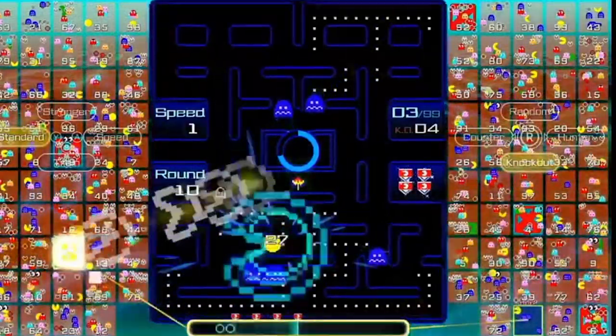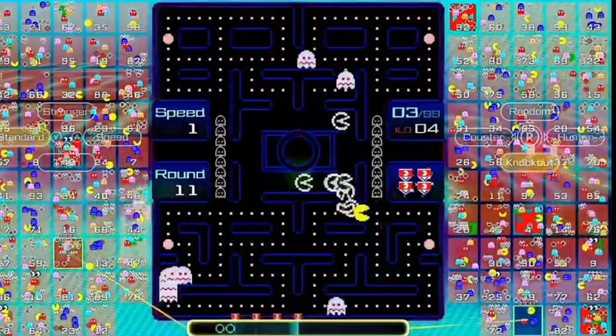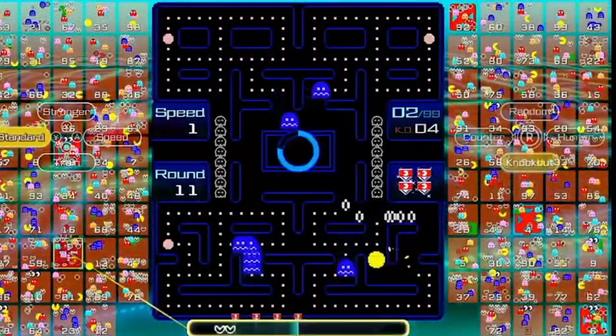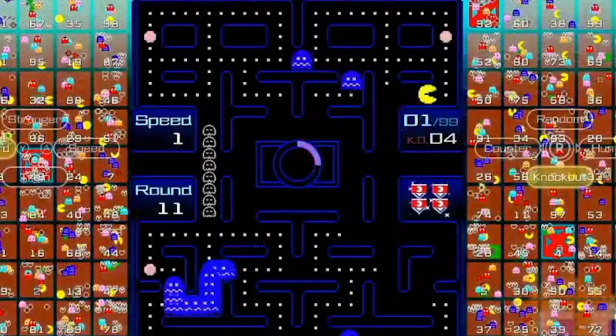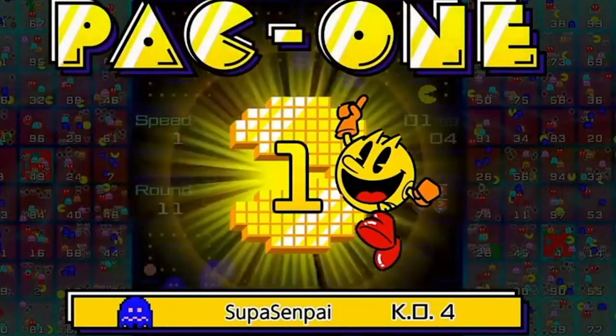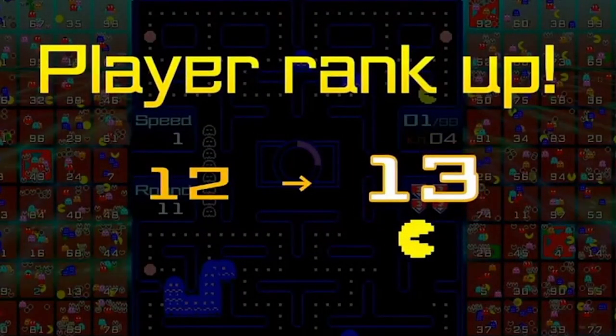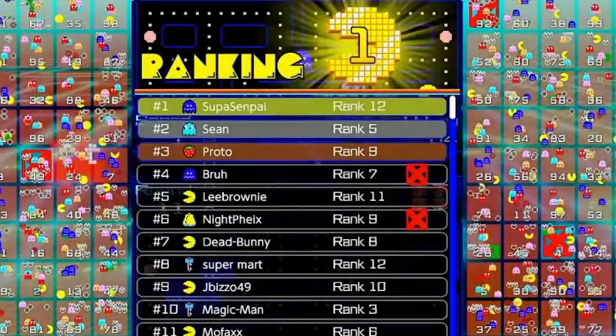And then you honestly win! I forgot to mention: the power dots also get rid of the fake Pac-Men in some cases, which is actually pretty important. For me, it took around 20 tries to get first place, but it is doable for everyone. I appreciate you guys watching — hopefully this guide helped out. Pac-Man 99 is a really fun game and I strongly recommend everyone try it. I'll probably try again to get first place later this month. Best of luck to everyone, and keep climbing!